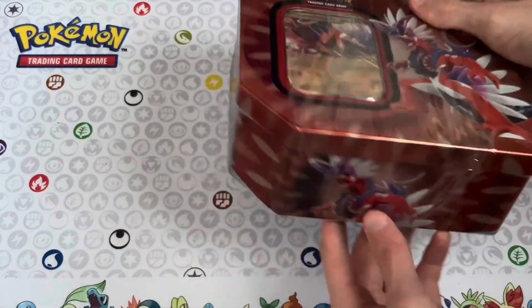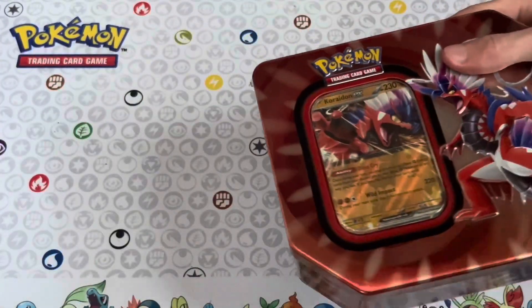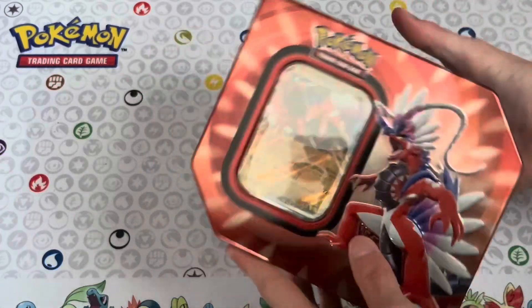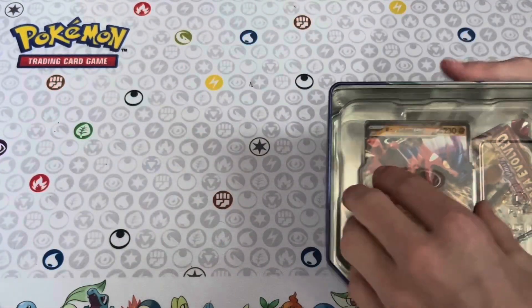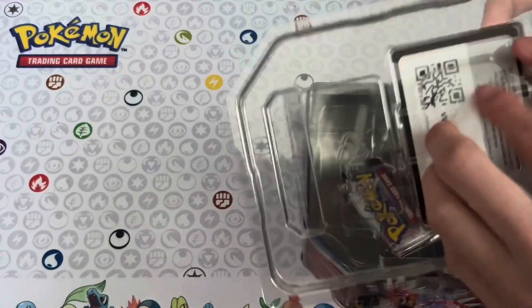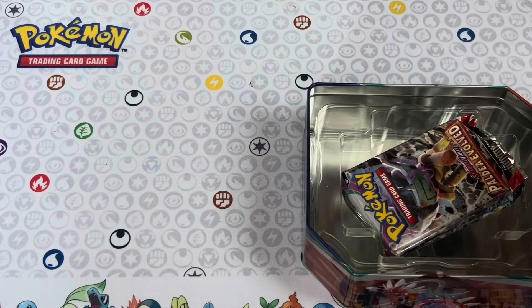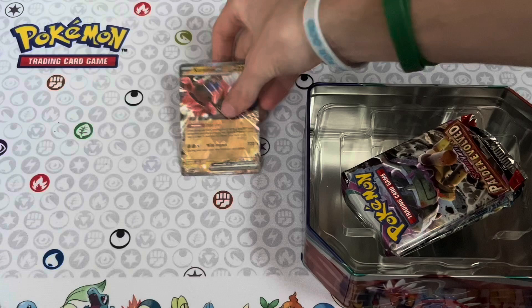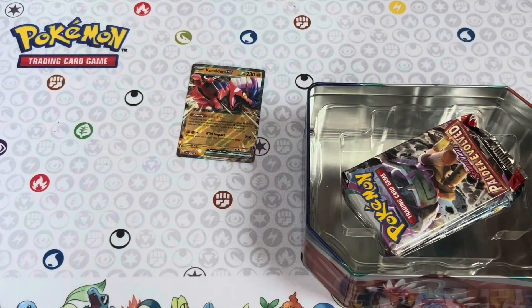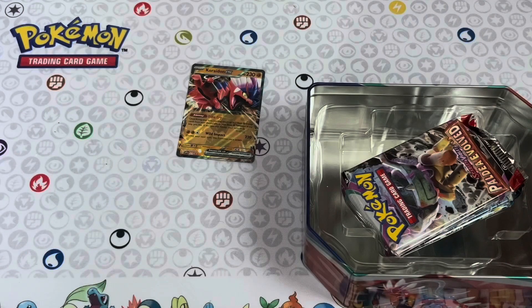Let's open up this tin. Right off the bat, we've got our code card and promo card. Here's our promo card — Coiradon EX — and we've got our code card to go along with it. Let's see what else we have in here.